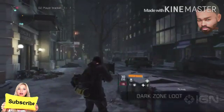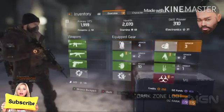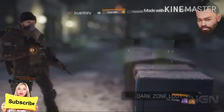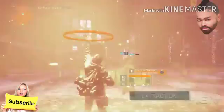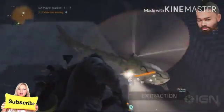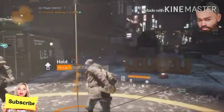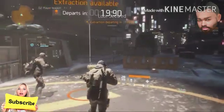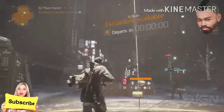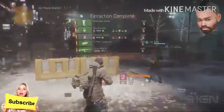Since the contagion level in the Dark Zone is high, the loot that you find is contaminated, and you need to get it extracted before being able to use it. Find the nearest extraction point, shoot a flare, and hold tight until the helicopter arrives. Then attach your loot bag onto the rope. Once the helicopter leaves, you will be able to access your newly acquired gear from the stash in the base of operations. Successful extraction complete.